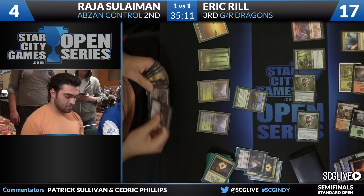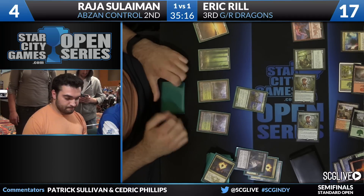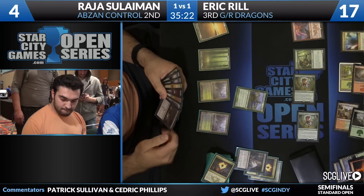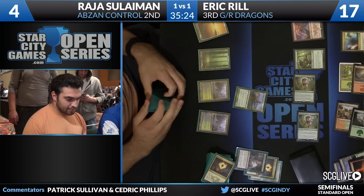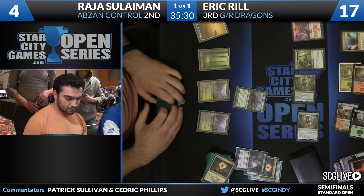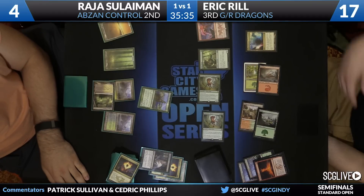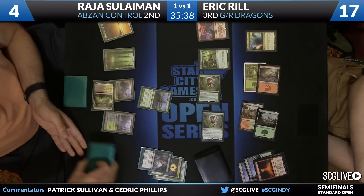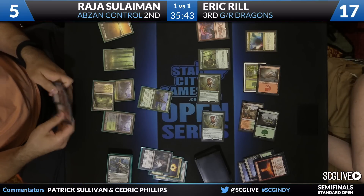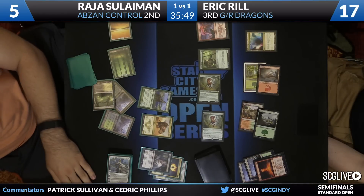But you play a land with a Courser, go up to five, play a Siege Rhino — all of a sudden you've got the ground sort of doing okay. But he's having some trouble against the flyer there in Thunderbreak Regent. I feel like Raja has got to get to two spells a turn somehow because he's so far behind, and his hand's not conducive to that right now. Can't forget that Reel does have a Goblin Rabble Master left in hand. You see Elspeth on top of the deck. There's a Siege Rhino — going to have to take one to cast it. So down to four, up to seven.